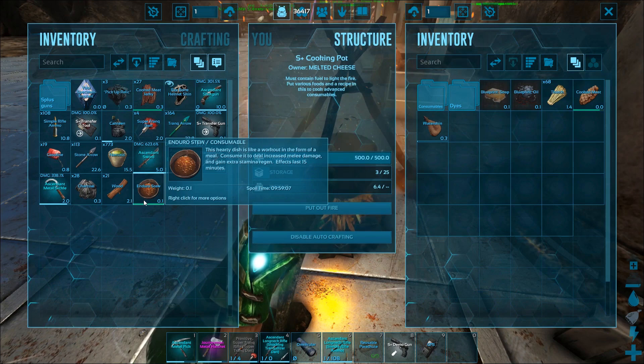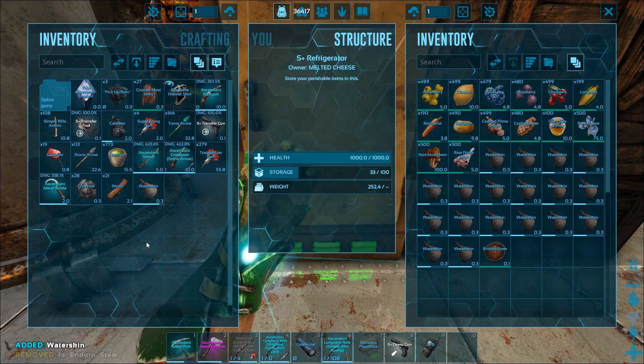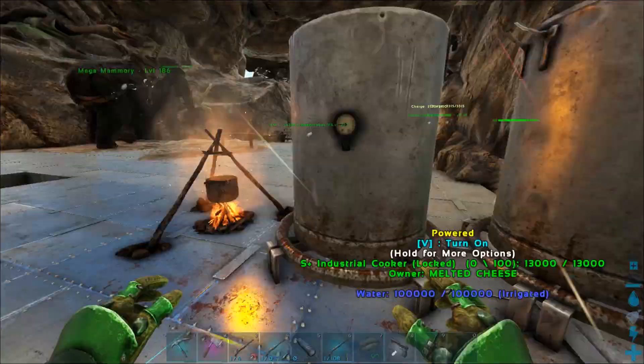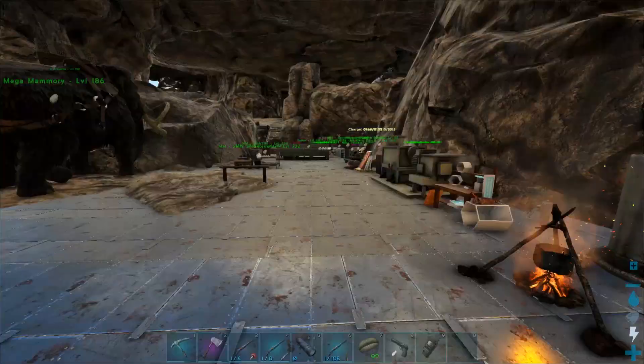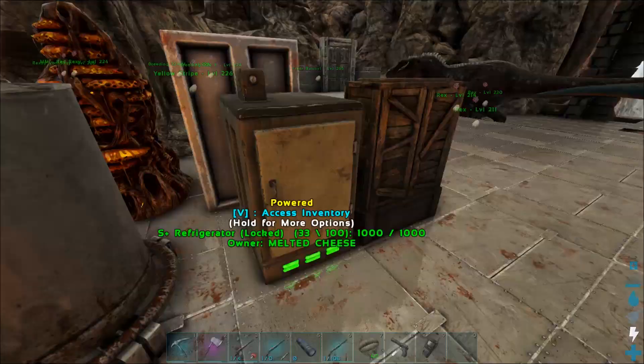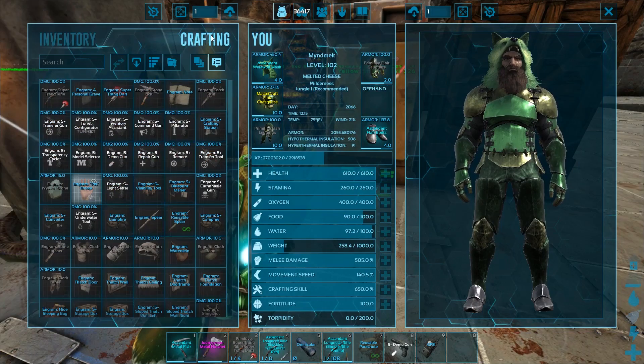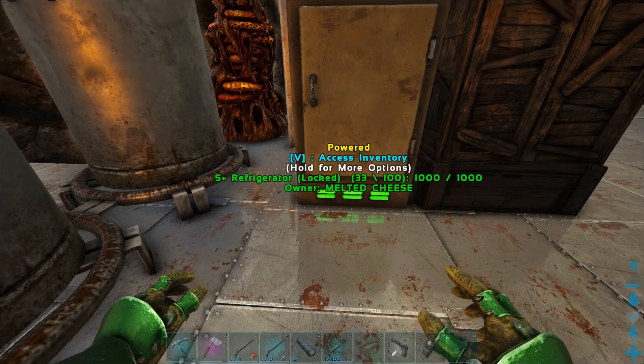Next up is Focal Chili. Focal Chili will give you 25% movement speed and 100 crafting skill — but only in your personal inventory. If you go to the smithy, fabricator, or any other crafting station, you won't get the boost. You have to craft in your own inventory. So if you're going to be crafting up a lot of stuff, you might think about making a Focal Chili.